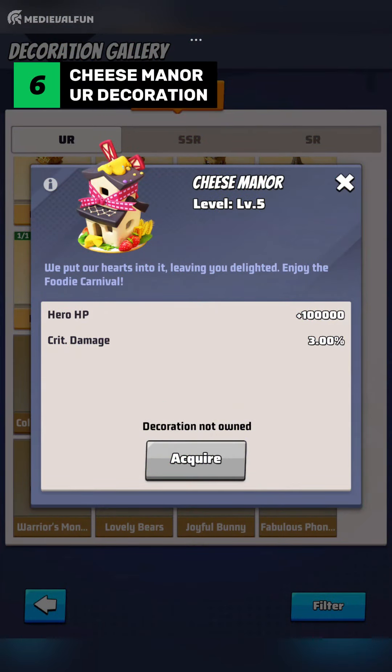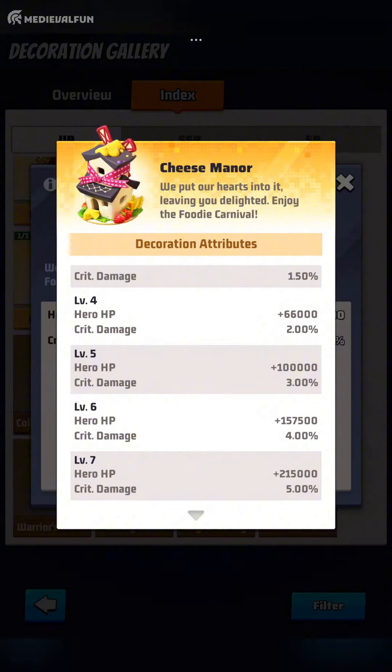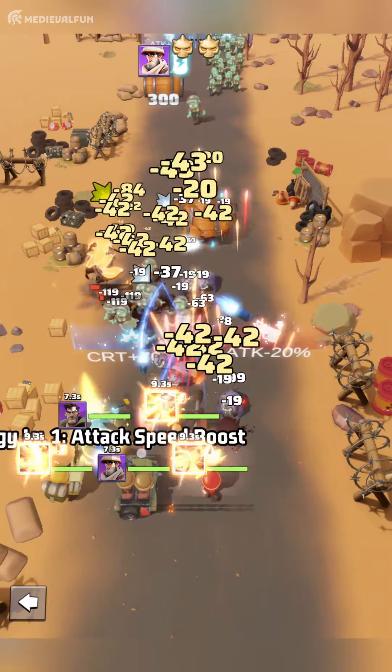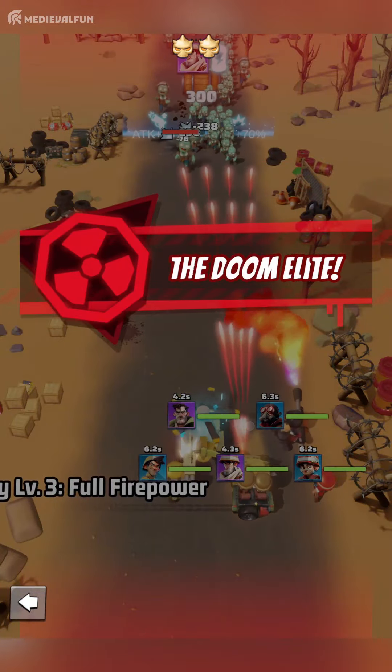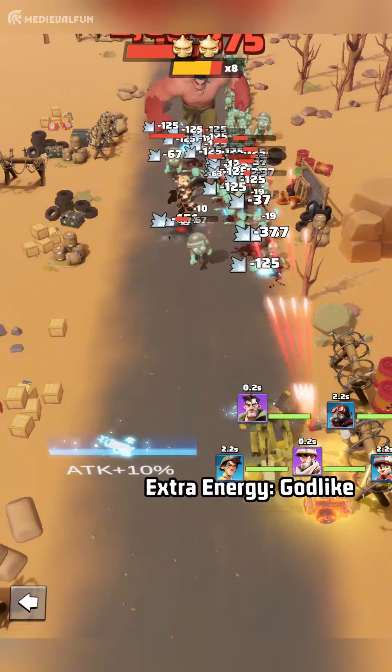Number 6: Cheese Manor. Cheese Manor is another decoration that provides a substantial HP boost, quite similar to Lovely Bears, but with an added critical damage boost of up to 5%. This is a significant bonus for players who have heroes who rely on critical hits to deal massive damage. The higher the critical hit chance, the more effective this decoration becomes in boosting your overall damage output. This can be particularly useful in clearing stages, where I recommended picking the critical strike blue bonus instead of the attack one.